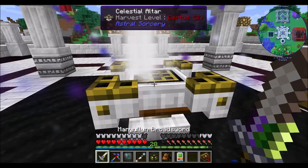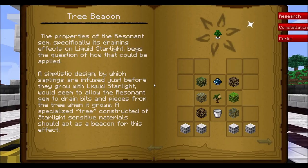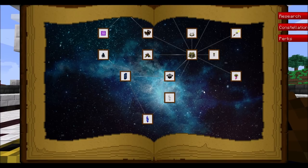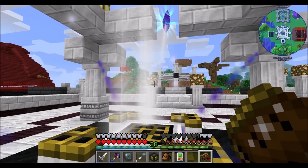What we'll do is probably get that tree farm up and running, take a quick peek at Astral and Blood Magic, and see if there's anything else in particular based on where we're currently at that we want to get. But I think we're pretty good for now in Astral and Blood Magic.